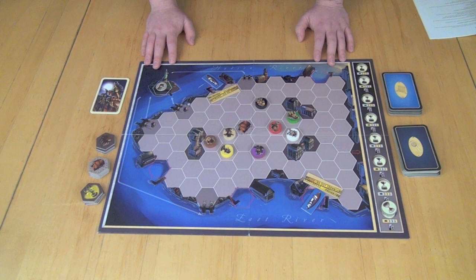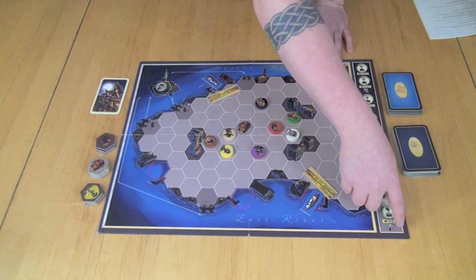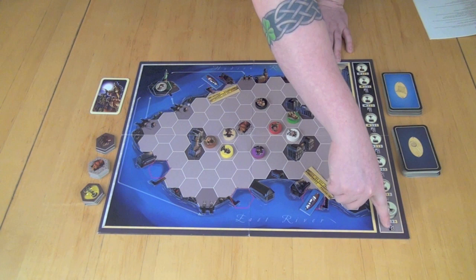You can also see on the board that the turns are oriented to show you which player plays first. The detective gets one card, then Jack gets two, and then the detective one. Then the next turn, it's going to be Jack one, Detective two, Jack one, and that's going to alternate throughout the game over the eight turns.